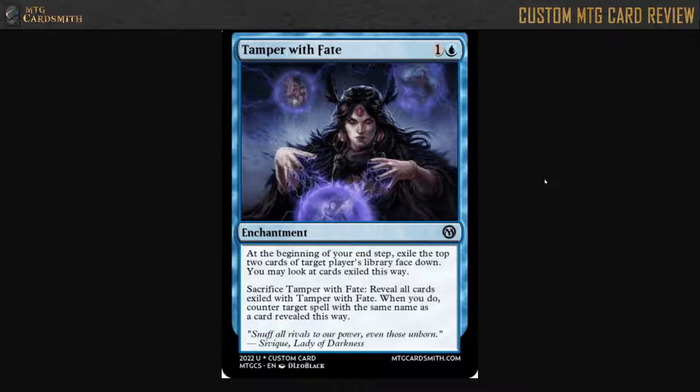I think this card is fine. It's slow enough that it's not going to be super oppressive or anything like that. It's going to be very good against some decks — against control decks especially — but that's always been the case with mill cards. Mill cards have always been good against control. They do have the ability to destroy this with enchantment removal, so that's a consideration.